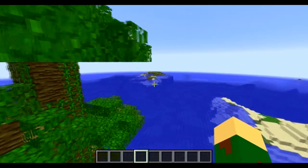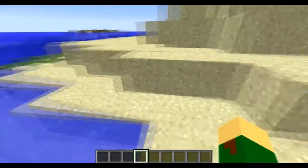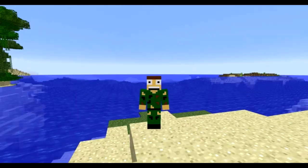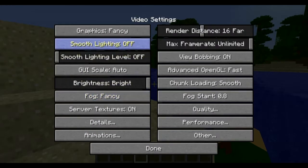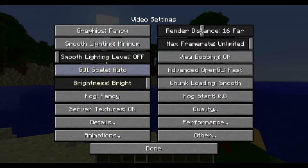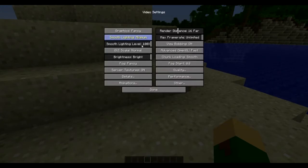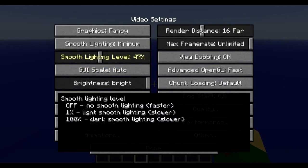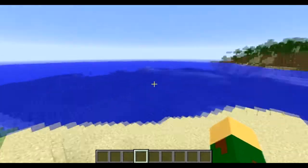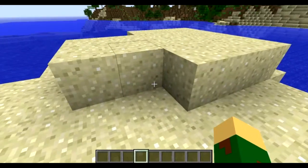Not very many people notice the difference, but I totally do. You can see on this little sand pile there's literally no shading whatsoever — the sides have very minimal shading. The character model isn't affected that much, but blocks are definitely noticeable. At Minimum smooth lighting it looks a little bit better. At Maximum you get nice soft shadows. I would just leave it at Maximum — so max smooth lighting.